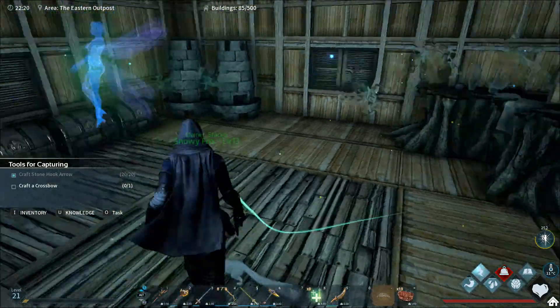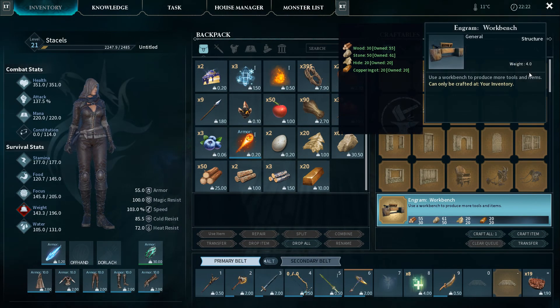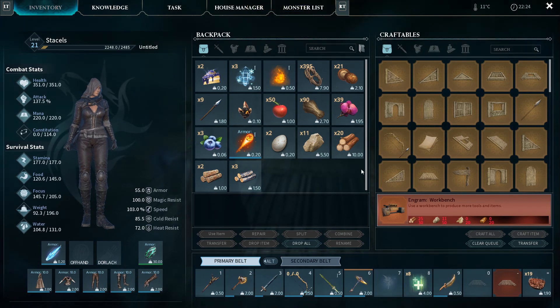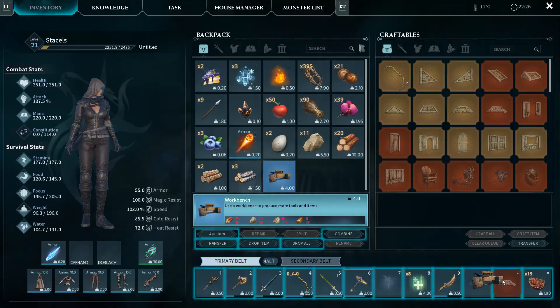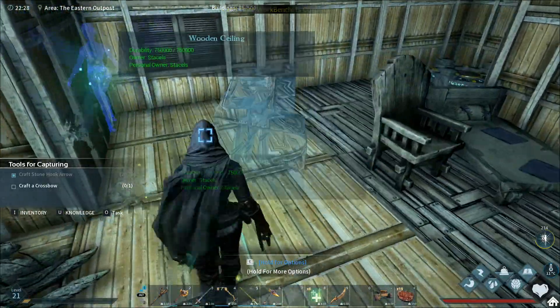So today what I wanted to build is the work table because we've actually managed to get to a point where we've unlocked this now - the workbench. So things will start to unlock for us now, hopefully. There's so many things to do and we need to build a crossbow, and I think you can only do that from the workbench.